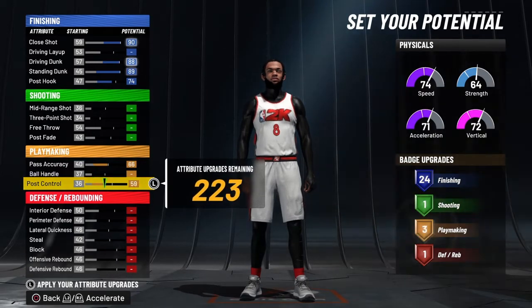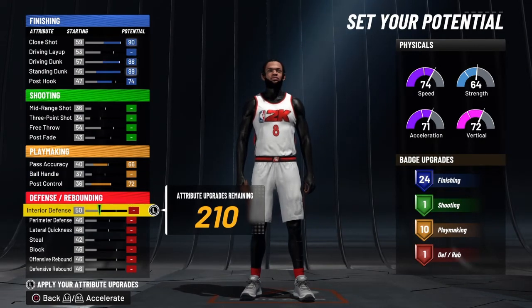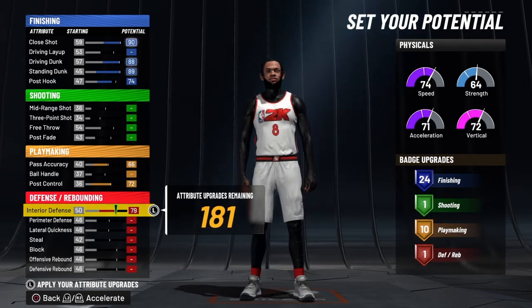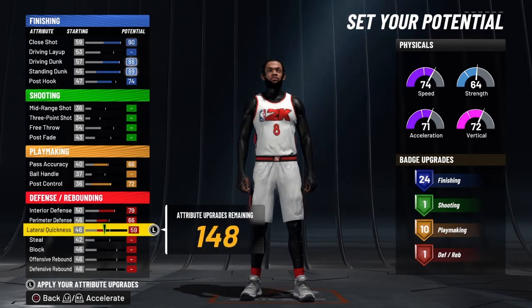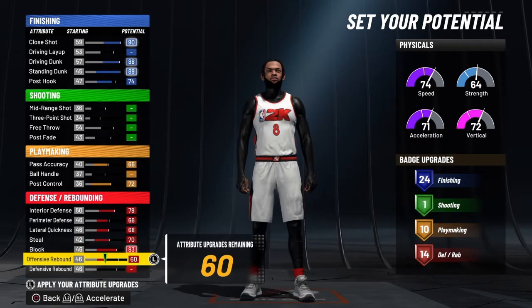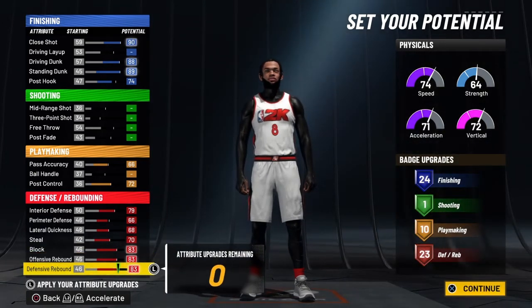Do post control all the way to get that extra playmaking badge, so you'll have 10 playmaking badges — and you're a center, like come on now. This build is straight crazy. You're gonna definitely max out all the offensive rebound and the defense. And I have no attributes remaining.